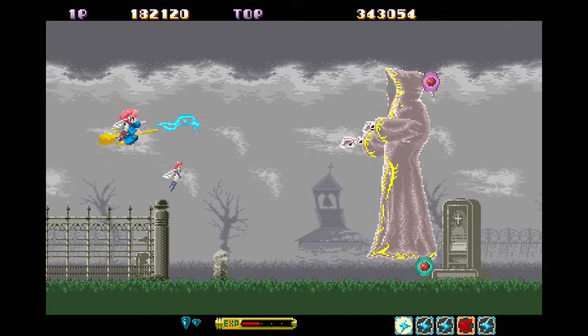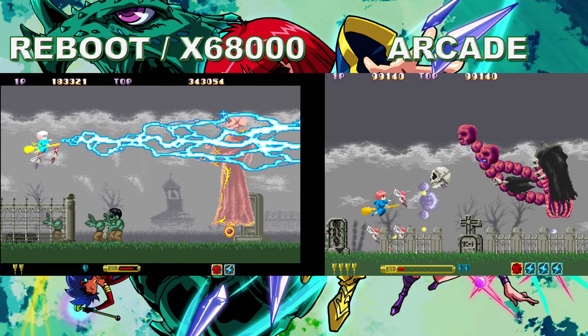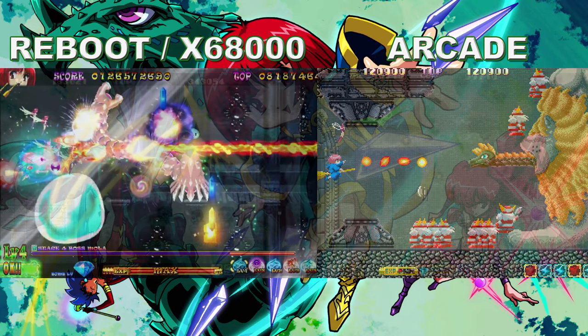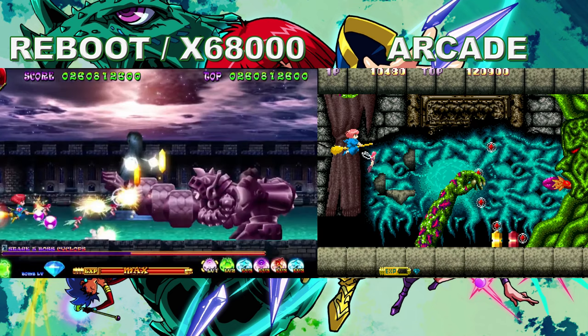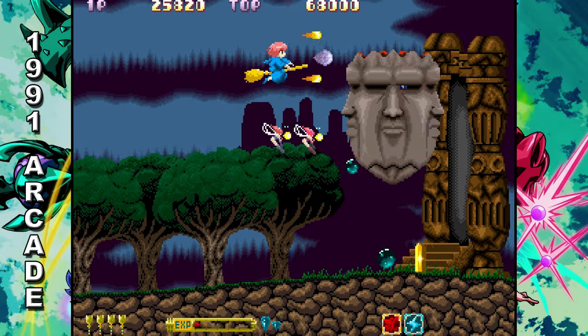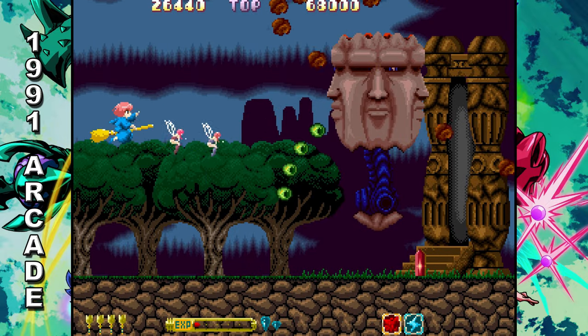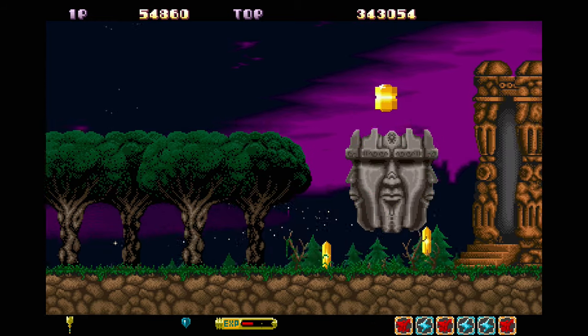The X68000 version is very much a director's cut of the original arcade game. It removed some of the more grotesque elements — for example, the second boss's guts falling out and his head coming off to attack you has been removed. The fourth-stage boss Moya was redesigned: originally a stone Egyptian statue with a dragon coming from the centre, it was changed so you purely fight the dragon flying around. The fifth-stage boss was also completely changed from a weird tree slime monster to a slightly odd one-eyed cyclops.